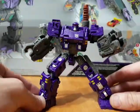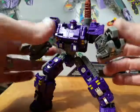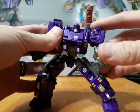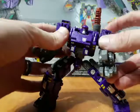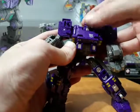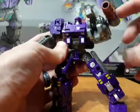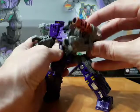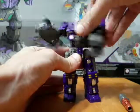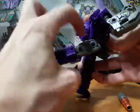Brunt is a Decepticon weaponizer, so let's take a look at him. You can see most of the articulation: he's got shoulder swivel, bicep swivel, a claw on the arm, and the head can look back and forth — nothing side to side though. This little gun pops off and can be placed in various positions. He also has a hip swivel and thighs that extend out.